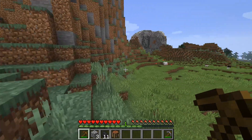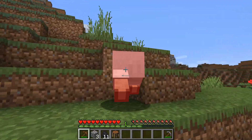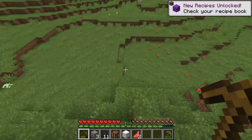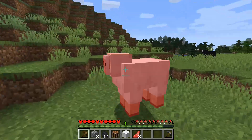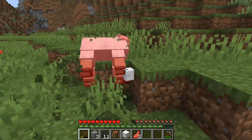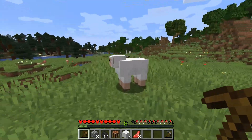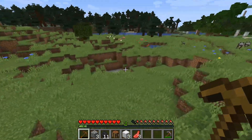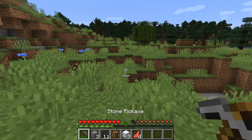I did see a little cave over here but first I need to kill these sheep because sheep allow you to get wool, then you use three pieces of wool and three wooden planks - the bottom three slots should be wood and the top three should be wool - and that gives us a bed. Beds allow you to sleep, and also set a respawn point, so it's always good to get that right off the bat.